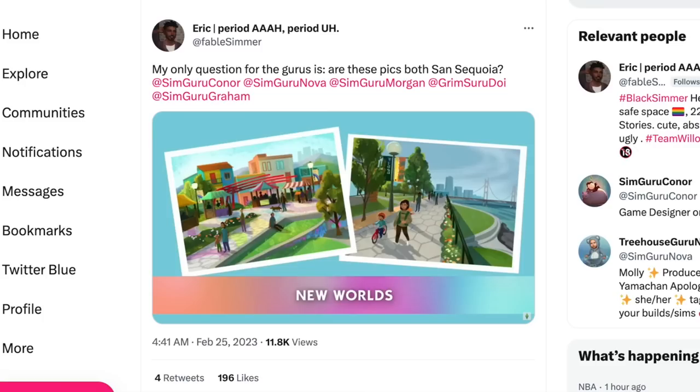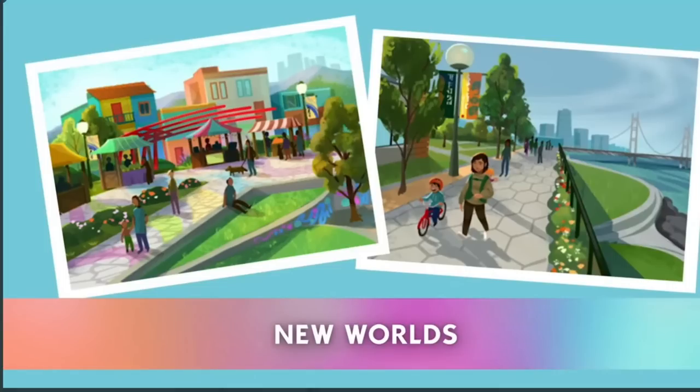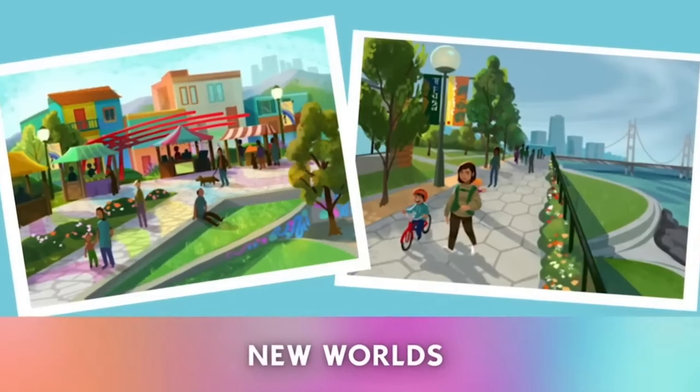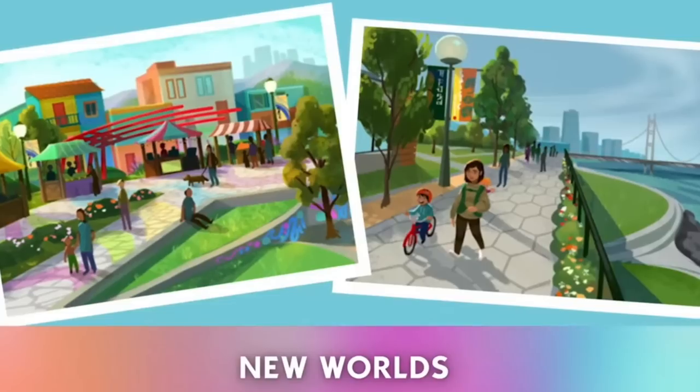Someone named Fable Simmer asked if those pictures were both in San Sequoia. SimGuru Morgan confirmed they were very early concept pictures for San Sequoia and said it was fun watching everyone speculate when the teaser came out. Going back and forth between these two pictures is interesting because these are the only glimpses we're actually getting of the world — we didn't really get to see them in the first trailer or the gameplay trailer.